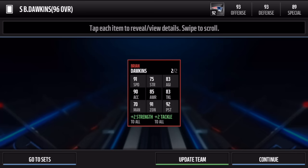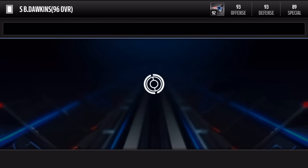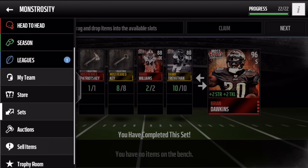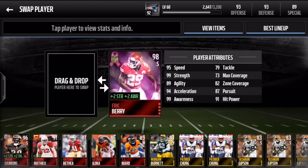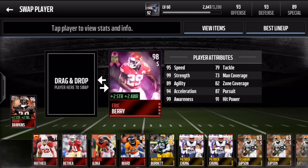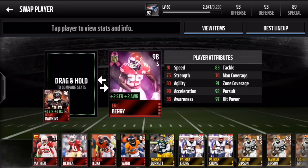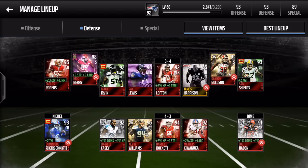I'm pretty curious what the stat comparison is to Eric Berry. Let's not update the team yet — there we go, the Most Feared Brian Dawkins Monstrosity set is complete. Let's go see what he looks like compared to Eric Berry. Berry doesn't have 99 strength, but he has better zone; Dawkins' man coverage is not as good as Berry's by three. Hit power is huge — 97 hit power for Dawkins.